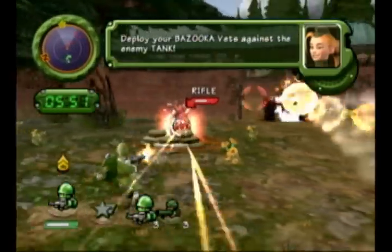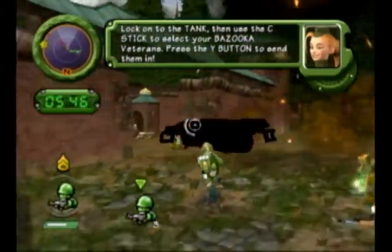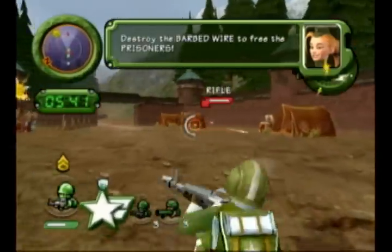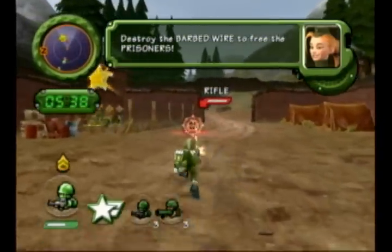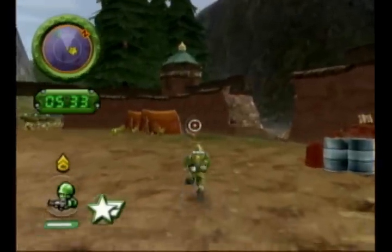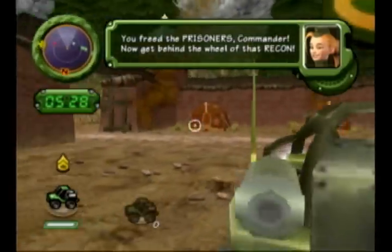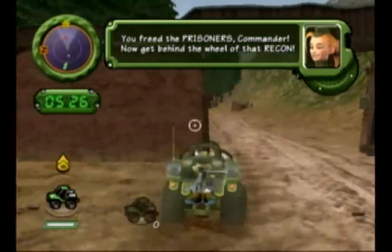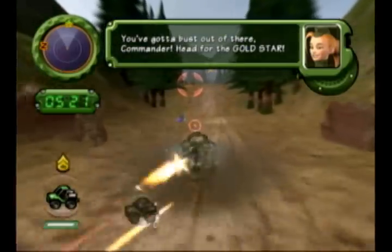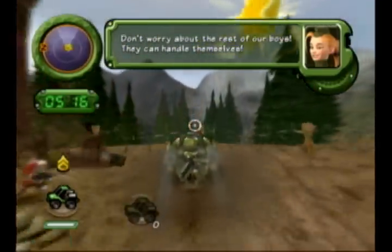Destroy your bazooka vets against the enemy tank. Lock onto the tank, then use the C-stick to select a bazooka veteran and press Y to send them in. Destroy the barbed wire to free the prisoners. Well, certainly will, but I want to kill everybody first because my power rating may depend on it — it's hard to kill people when you get on the pathway. Destroy that. You freed the prisoners, Commander. Now get behind the wheel of that recon. You've got to bust out of there, Commander. Head for the gold star — don't worry about the rest of our boys, they can handle themselves.